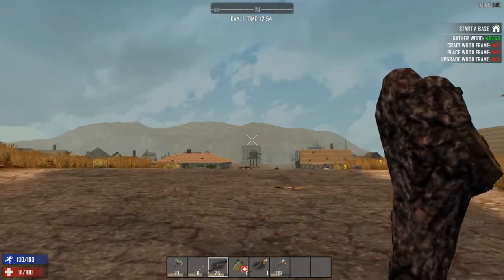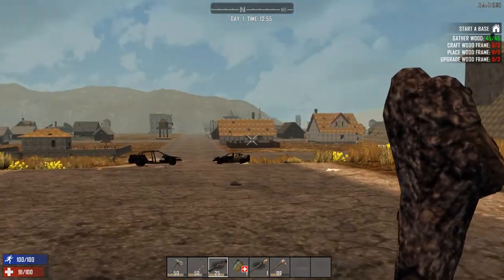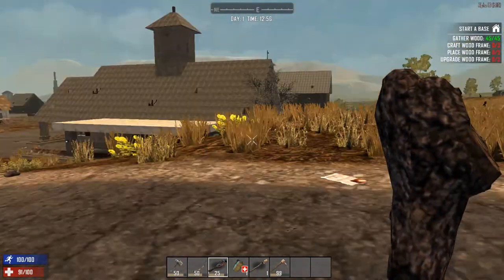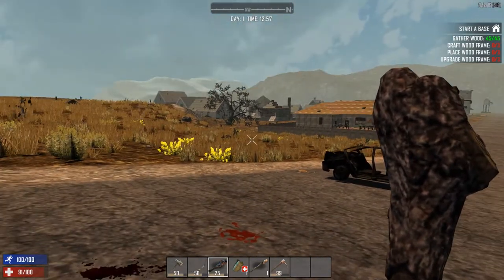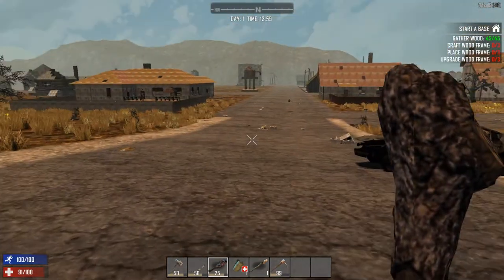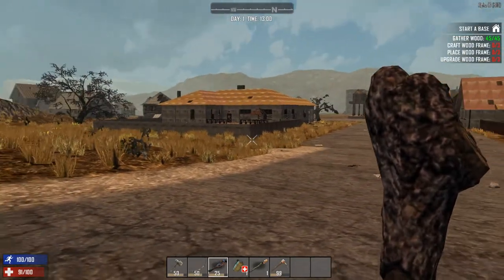Hello everyone, it's your survival buddy Jaggernaut here. Today we're playing some more Seven Days to Die — Alpha 16 on a new random generated server. I figured out what's going on with those big blank open spaces, so hopefully this map, which comes highly recommended on the interwebs, is acceptable. If you like the video, hit that like button and don't forget to subscribe.